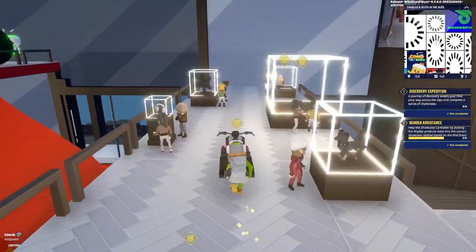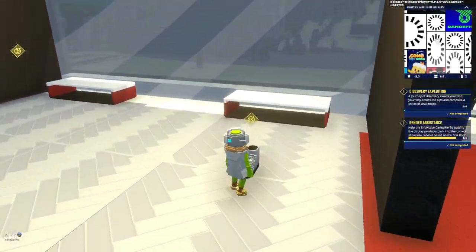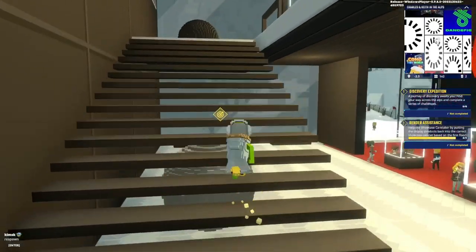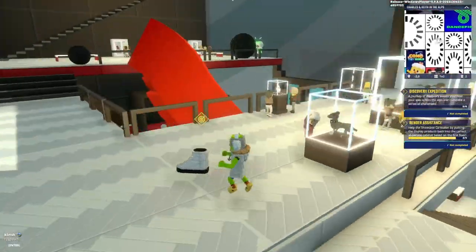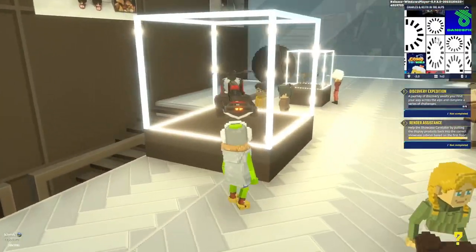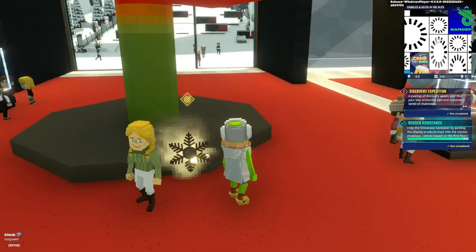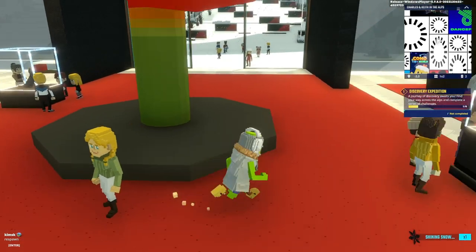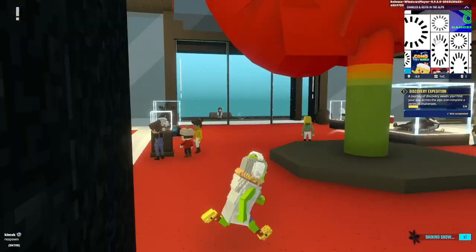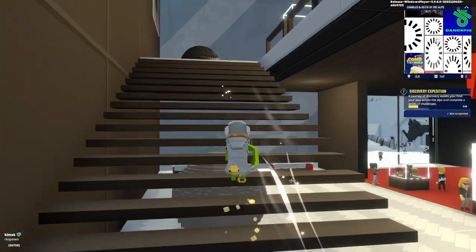I don't know why everything was lying around - it's a simple one. Maybe they're just showcasing what they have. I think it's the color palette that's the Charles and Keith signature. Each mission you complete gives you a snowflake, but they don't tell you upfront it's one of six you have to pick up - six quests for six snowflakes.